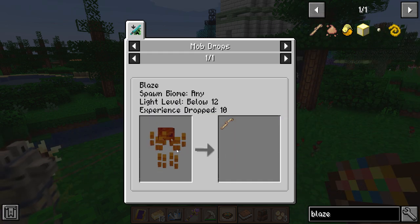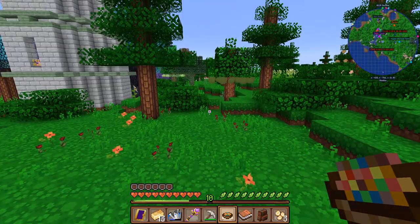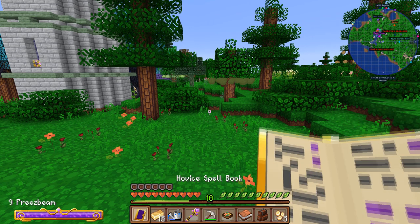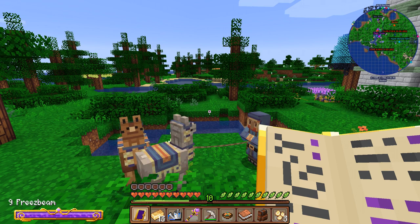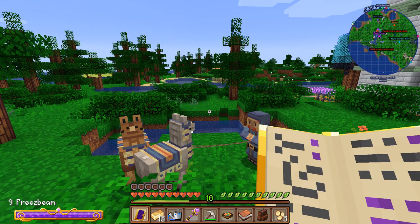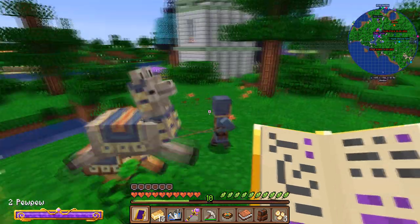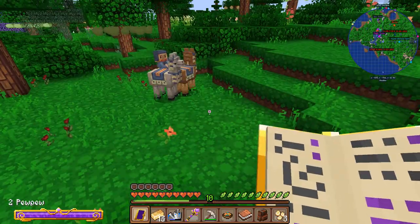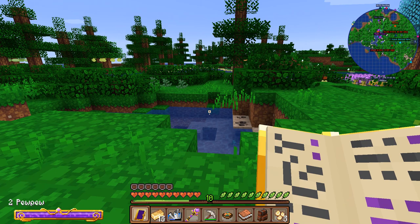Blaze rod - dropped by a blaze. I guess I'll work on the diamonds first, because that's less... you know. I wonder if I can combine freezing with fire. Is that crazy? He's running away. He knows. Maybe I'll try it. Okay, fine. We need to go mining then, I guess. Diamonds. No problem. Hang on a sec.